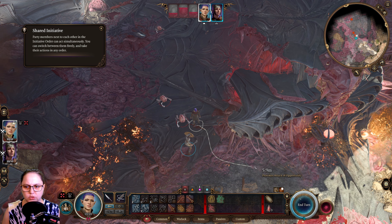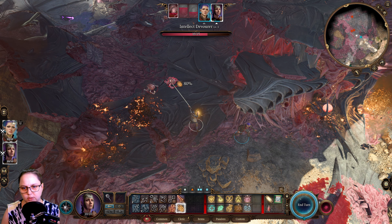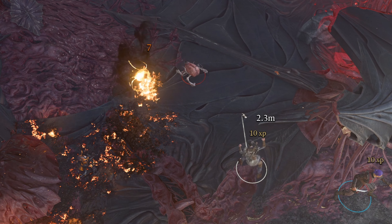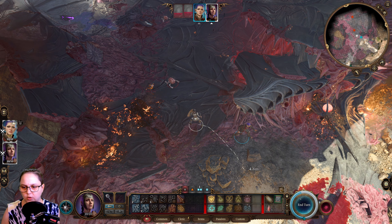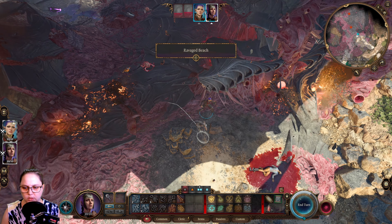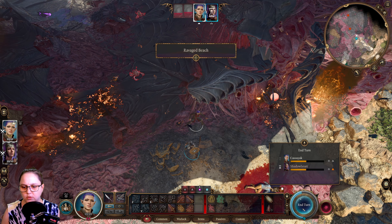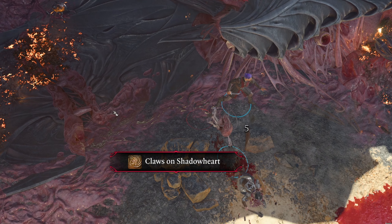I think we've got shared initiative. Let's go firebolt. Should I get rid of that one, or damage this one a little bit? Let's try and get rid of this one and hope that it hits. And it does. Excellent. I'm gonna move Shadowheart back a little bit and then end the turn. So much for peace.